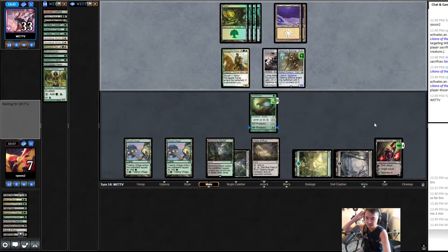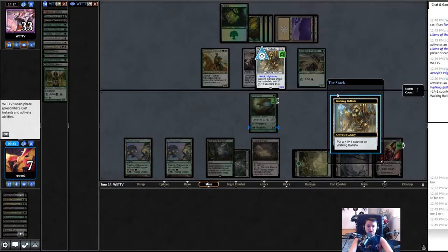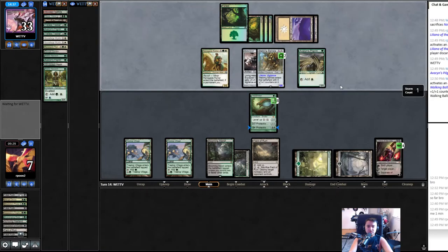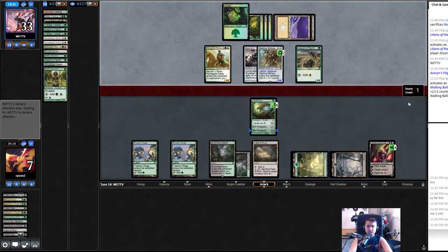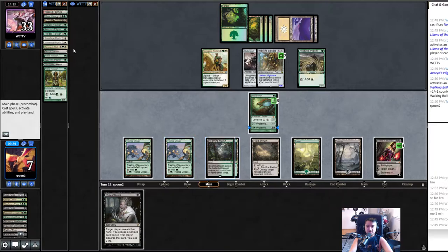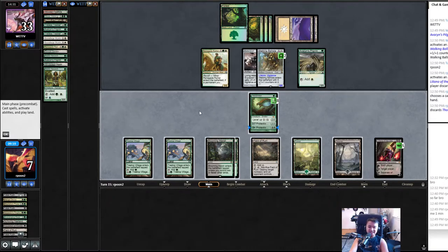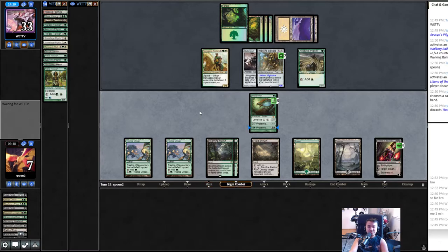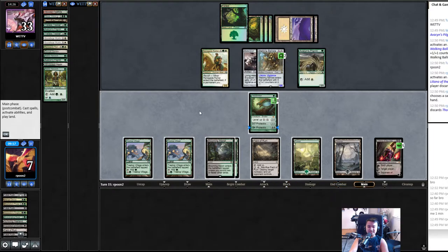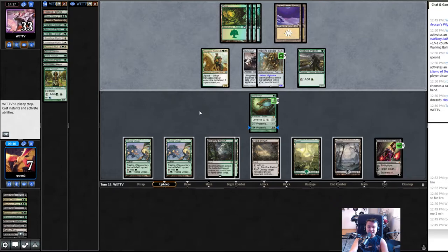Okay guys, we're back. Let's see what's up — they got two counters now, still can't kill Lily yet. No point casting that. This game is just hilarious — just tick up, pass, tick up, pass. They get one counter a turn and we tick up once a turn, but soon we can ultimate. They should have just made Walking Ballista really big and killed the first Lily.